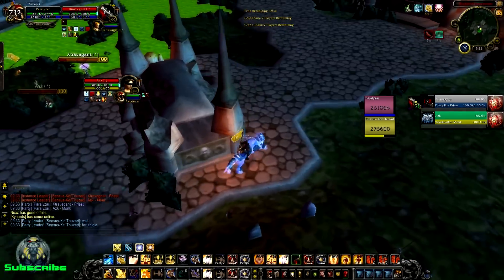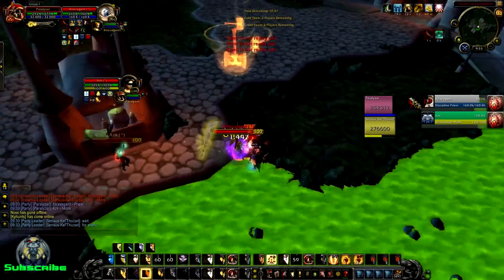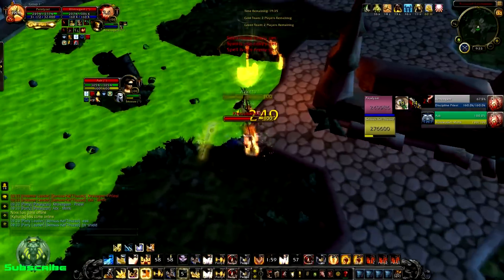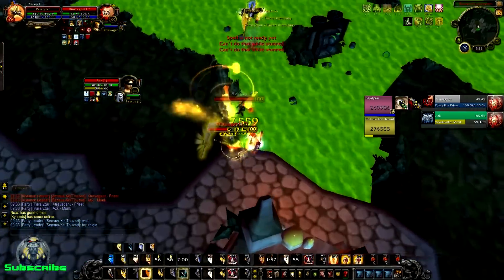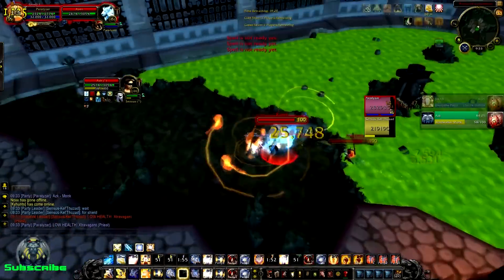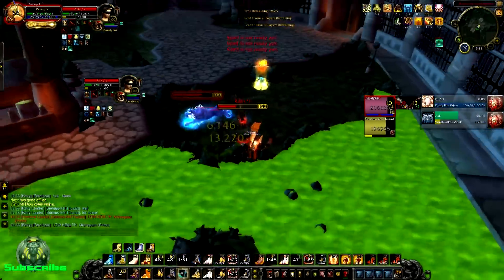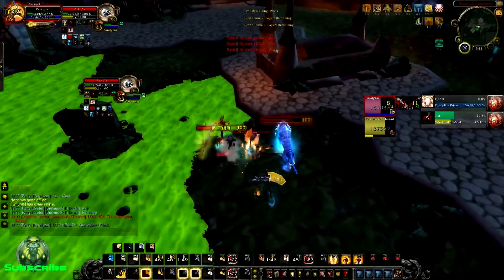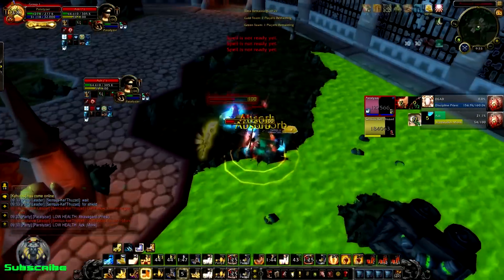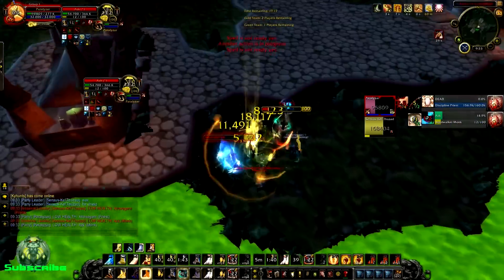As for weapon enchant, I'm not entirely sure what I want to use at the moment, but for now — because it's much less expensive — go ahead and use Mark of the Shattered Hand. It's not bad; it's a bleed for 1.5k to 4k. It's not something I rely on heavily, but it does help a bit. If there's a 500 versatility enchant, that might be better — I'm currently using what the higher-rated players like Vanguard are using.